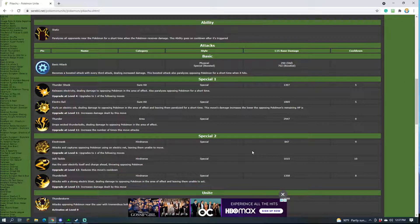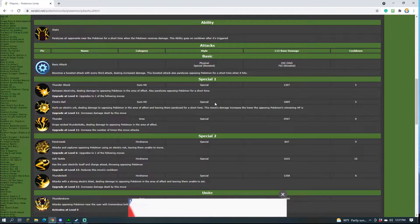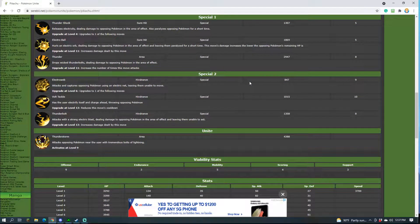You want to use Electro Ball when the enemy is low — it'll do more damage than if they have high HP. This all scales off special attack, as you can see listed under style. Thunder is the other option: it drops thunderbolts dealing damage in an area of effect, upgrades at level 11, and synergizes well with the unite ability, but it does not have the execute power that Electro Ball has.